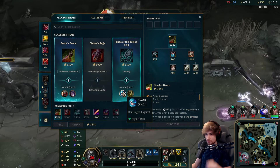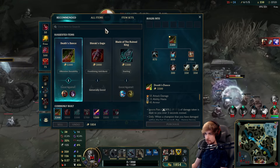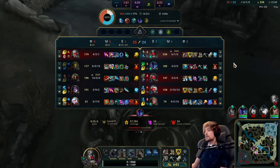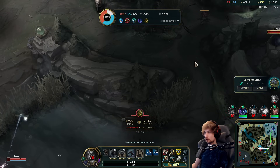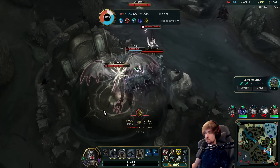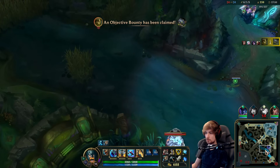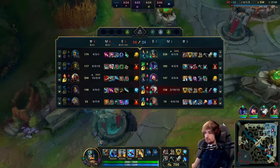I want to go Black Cleaver but the better choice is Dead Man's Plate for more raw damage and armor. That Zed has like 16 kills — he's even more fed than I am, and I'm already fed. Maybe Nocturne R — no, he can steal it. I think we can just run mid and kill everybody. Our teamfight is better.